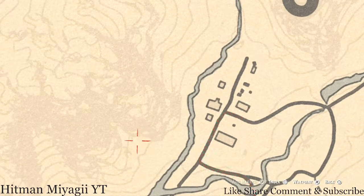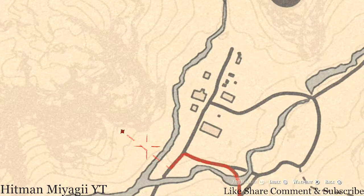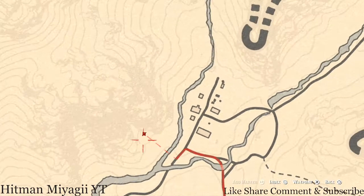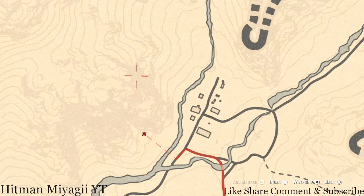Right about here there's a tree stump or something like that - come over here at this exact location with your metal detector and you'll get a random fossil. For the fossils, remember you have to be level 15 in the Collectors role to be able to access the random fossils. If you're not level 15 or higher in the Collector role, you won't be able to detect the fossils.